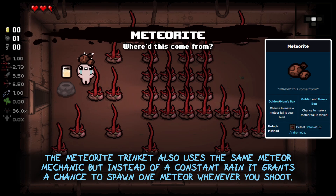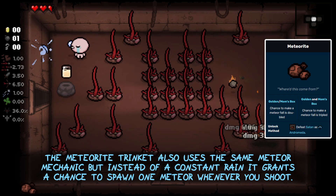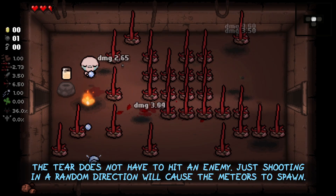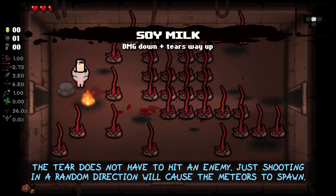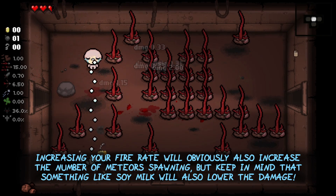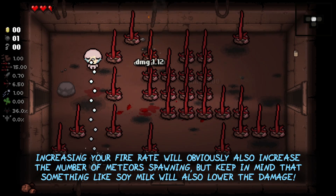The Meteorite trinket also uses the same meteor mechanic, but instead of a constant rain, it grants a chance to spawn one meteor whenever you shoot. The tear does not have to hit an enemy — just shooting in a random direction will cause the meteors to spawn. Increasing your fire rate will obviously also increase the number of meteors spawning, but keep in mind that something like Soy Milk will also lower the damage of them.